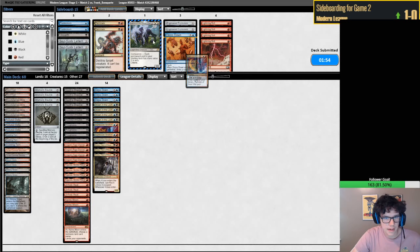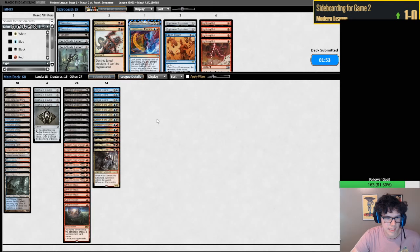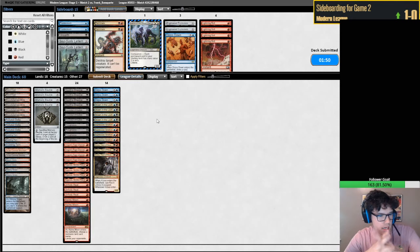Maybe one Expressive Iteration out - I could be sold on that. I don't think it's any of the creatures, and maybe not Kroxa here. Fatal Push is definitely better in certain situations - against some decks it's just the best card. Like against our deck, I think I'd rather Fatal Push over Unholy Heat. Though I'm saying against our deck, not in our deck.